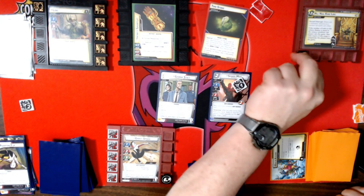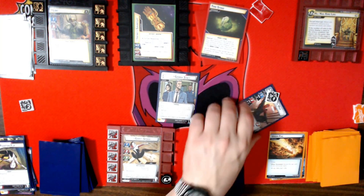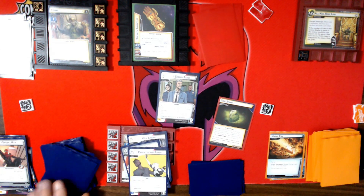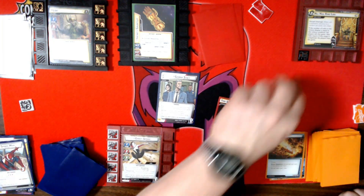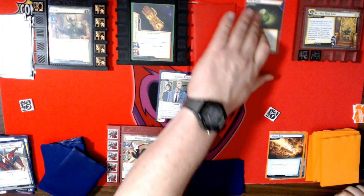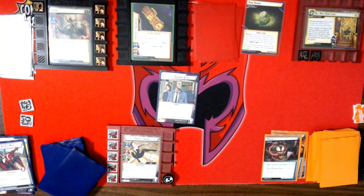We add a threat. He's attacking for four; I'll have Auto take it. Discard the top four cards to make deck — place one threat for each type: event, event, event, ally — so that is two threat added. My encounter card is an Assault.